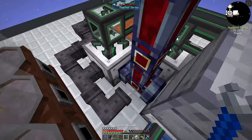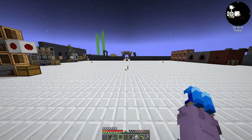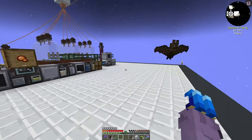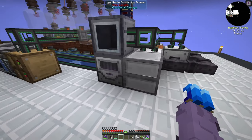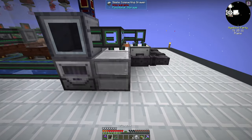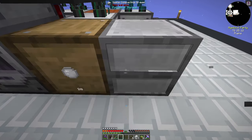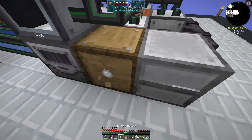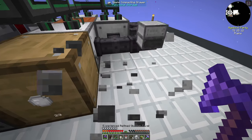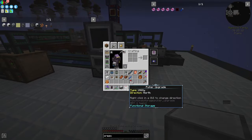The latex processing unit is connected and I'll try some puller upgrades. I made a lot of drawers since I'll be using these frequently — no pipes where possible is my preference, though we do have some here. The compacting drawer unfortunately doesn't want to compact latex even with nine in it, which is a bit sad. That's fine though.